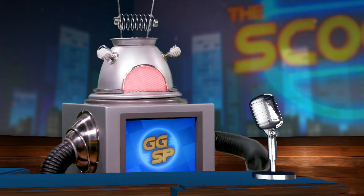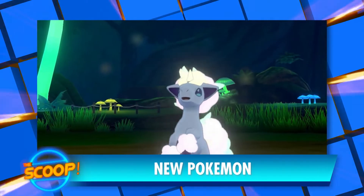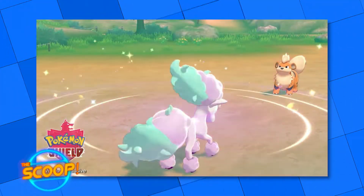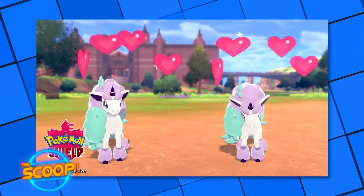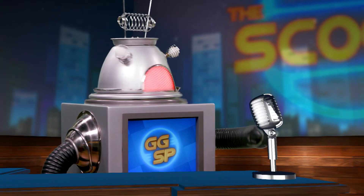Speaking of Pokemon, a new Pokemon has been revealed! The Galarian Ponyta is a so-called unique horn Pokemon with a colourful glowing mane. It will be exclusive to the upcoming Pokemon Shield, which is due out along with Pokemon Sword in November. It sure will be tough to decide between Pokemon Sword or Shield. Sometimes a good defence is the best offence, so maybe Shield. But then again, swords are shiny — I can't decide.